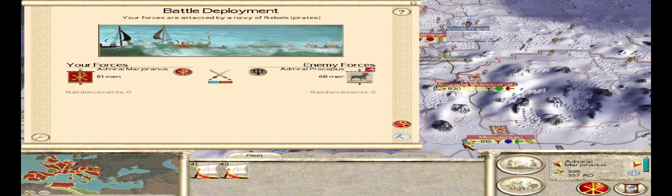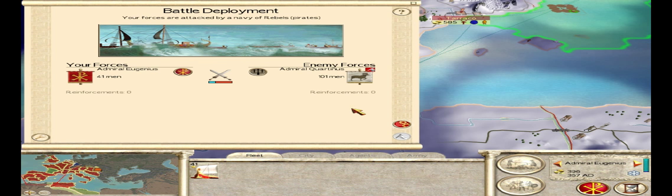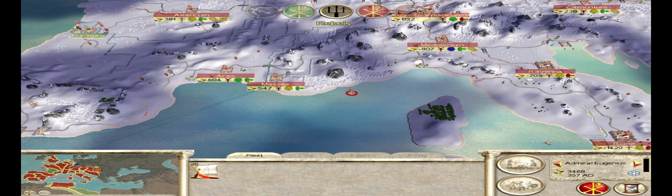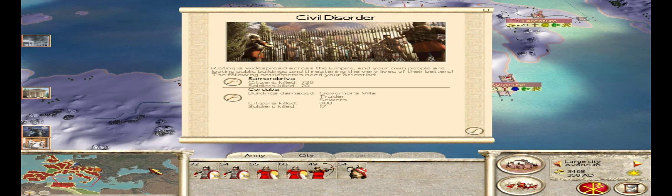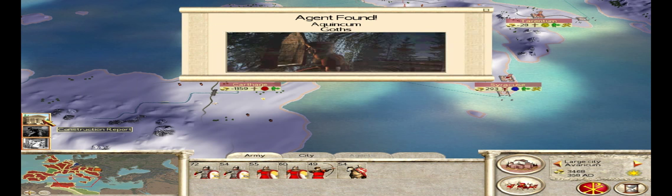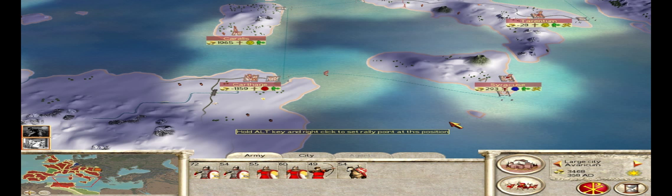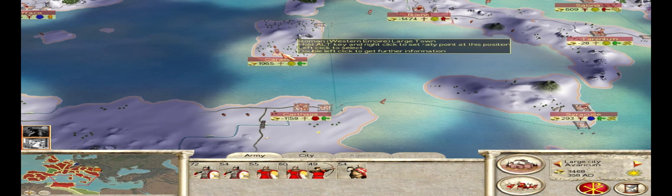Eventually, as you start to build up your economy, you'll be able to train troops and sally forth and start to expand your empire into the few places you need to in order to win the campaign. Really, all you have to do to win the campaign is take Constantinople from the Eastern Romans. Let's see what buildings were completed — we have another port and more sewers. You can see that my income is quite positive at this point, and that's exactly what we want.